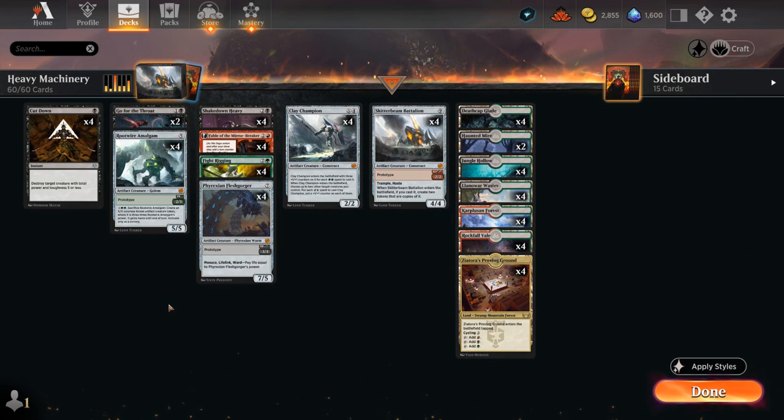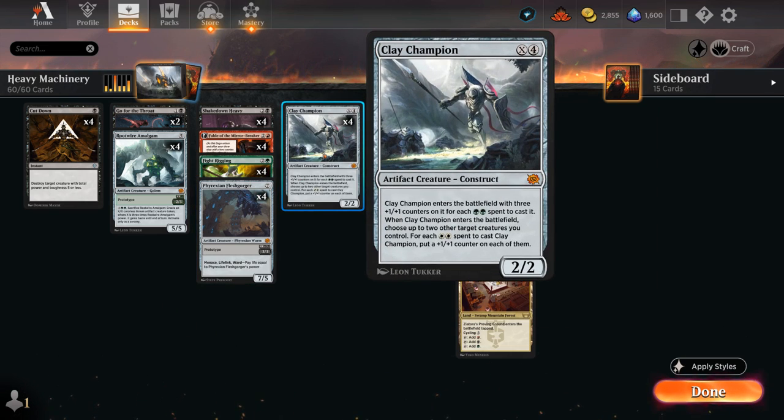Those are all the exciting prototype creatures we can sneak into play with Fight Rigging. A new card to enable it is Clay Champion — X and four mana for a 2/2 that enters with three +1/+1 counters for each double green mana spent casting it. We're going to ignore the white half, so for four mana we get an 8/8 if we cast it for quadruple green.